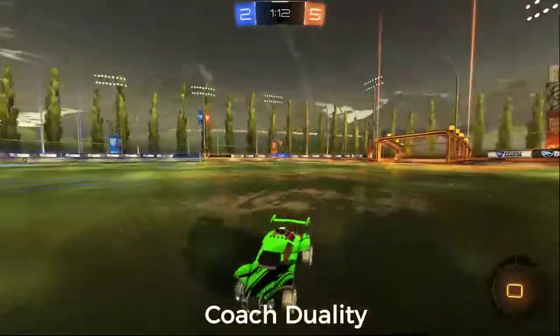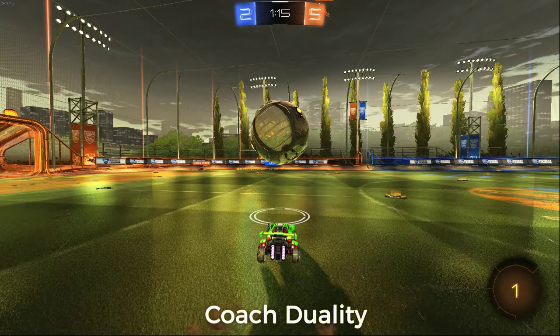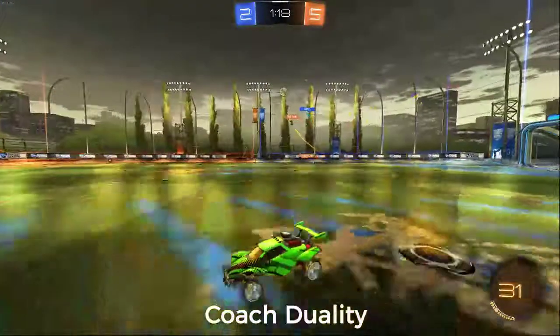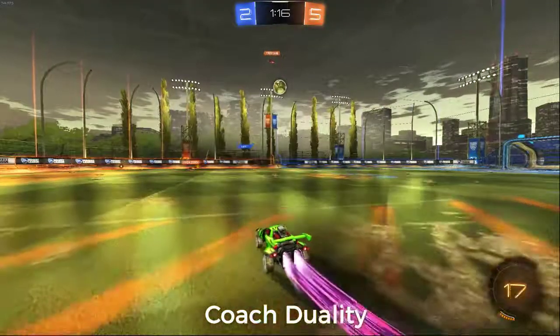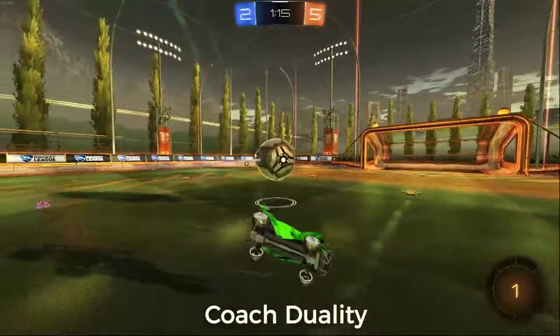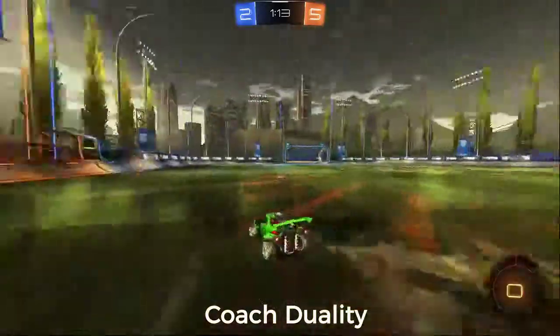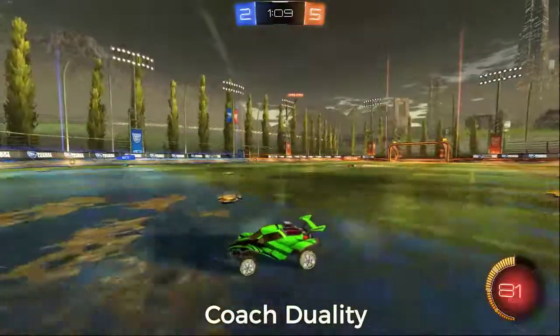Going for a shot is kind of risky there. RT is pretty far away, so it does make a pass difficult to try to pull off. I think you're too far under the ball when you make your touch, so you end up touching it with the side. If you gave yourself just a little bit more space before you dodged into it, you would have got the front of your car and produced more power.